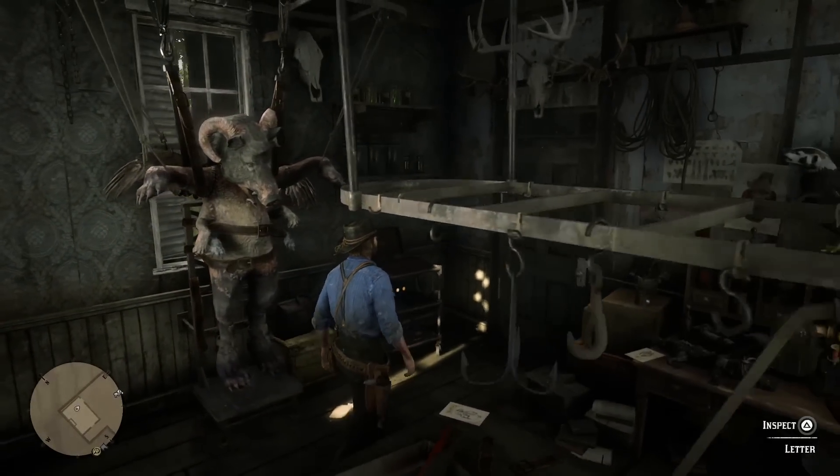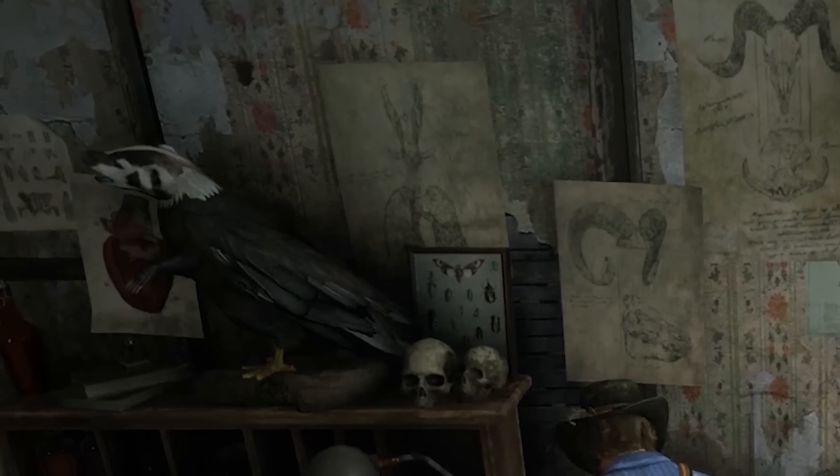There's creepy taxidermy creatures all over the place, along with strange notes and diagrams. The centerpiece of the whole area is the man bear pig on the rack, like some crazy man was trying to create life or something. It's just a really creepy location in the game, and it's a game that's full of creepy locations, and this one takes the cake. It's definitely the most secret-roomie of the Red Dead secrets, and definitely the most grotesque.